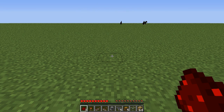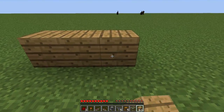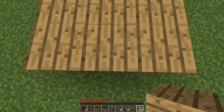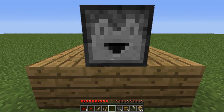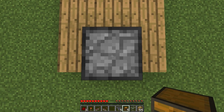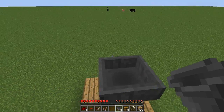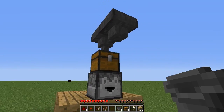The first thing we're going to do is build a three by three grid of our blocks of choice — one, two, three — and then just do two more layers behind that. On this first row here in the middle we're going to place down our dropper facing forward. On top of that dropper we're going to place a chest — jump while crouching then right click. We're then going to place a hopper on top of this chest — crouch jump then right click. We then want to place a hopper going into the front of this — crouch right click the front.